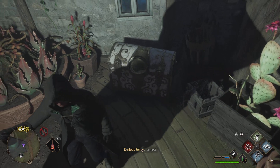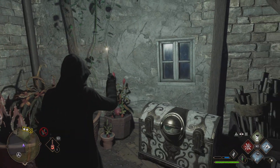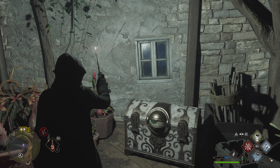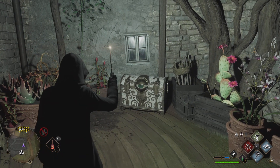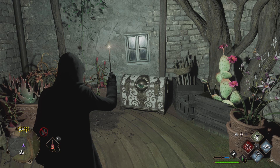If I cast Lumos here, you might be able to see that there's a disillusionment symbol on the front of the chest. This charm is actually unlocked in Secrets of the Restricted Section, which is a quest that you unlock at level 3.